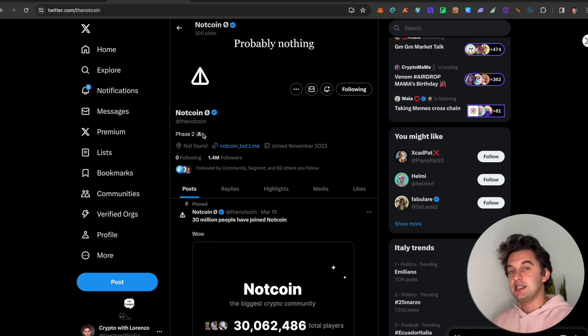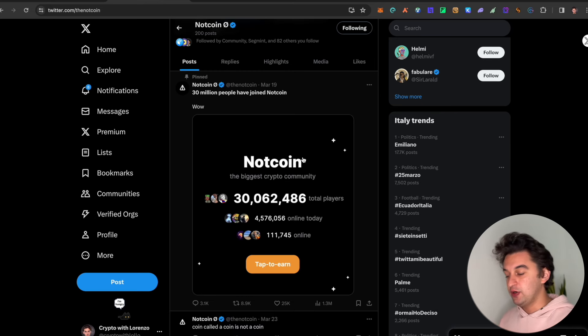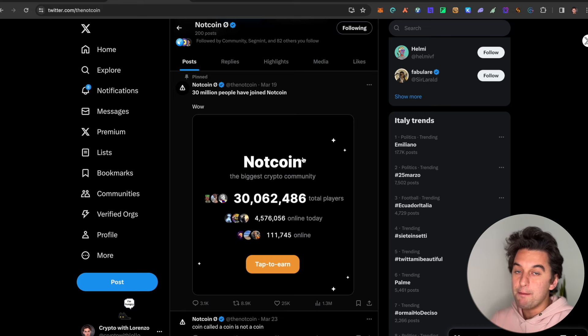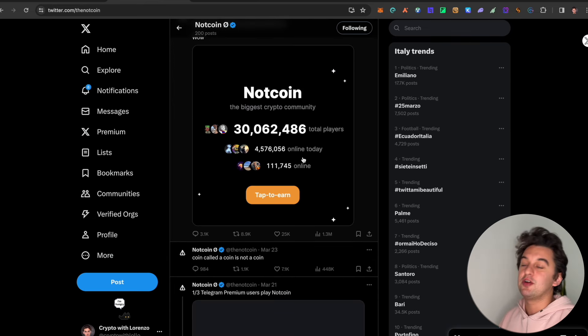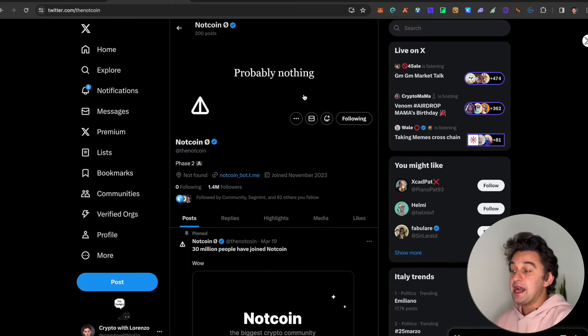The next airdrop is Notcoin, which we covered previously in another video about free airdrops - it's about to go live. You still have time to enter - the link is down below. It's a very simple game on Telegram: open it, tap a coin, and get points. You need to achieve 10 million points, so make sure to play it on a day-to-day basis, tap the coin, and upgrade skills, coin count, etc. Those 10 million coins will convert into tokens - super easy and very simple. It's coming very soon so don't miss it.